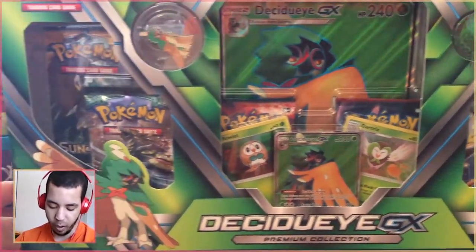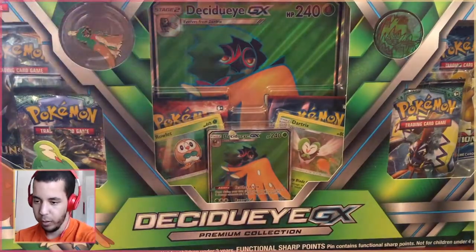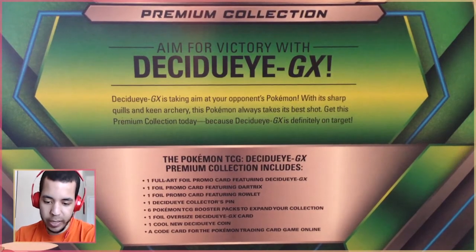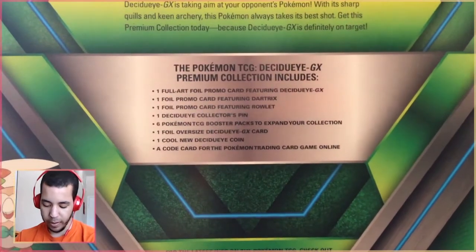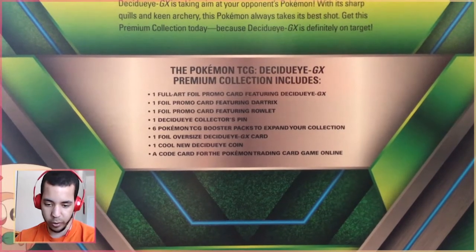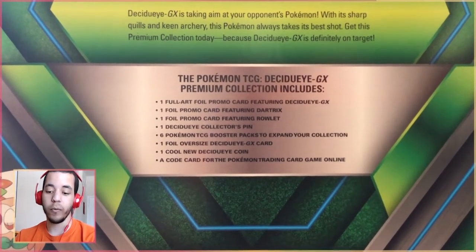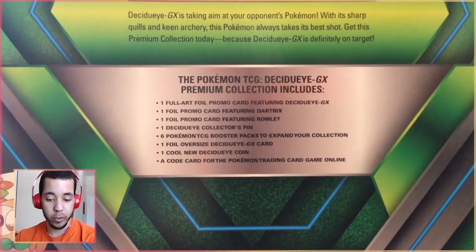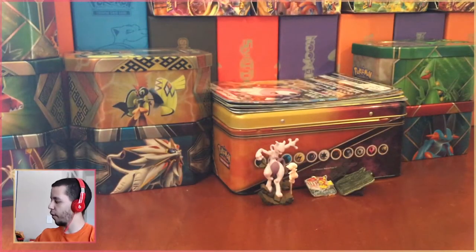The way I record it's kind of hard to see the whole box, but I'll slide it around so you can see it. Let's take a read through the back — I like to read through these. It says: Decidueye GX is taking aim at your opponent's Pokemon. With its sharp quills and keen archery, this Pokemon always takes its best shot. Get this premium collection because Decidueye GX is definitely on target. Inside you get one full art promo Decidueye, one foil promo Dartrix, one foil Rowlet, one Decidueye collector's pin, six packs, an oversized Decidueye, a cool new Decidueye coin, and of course a code card for the TCG.